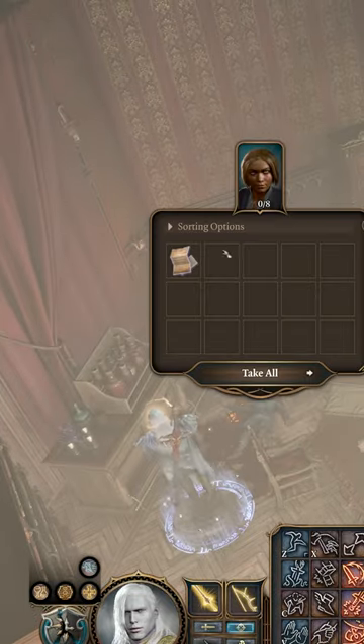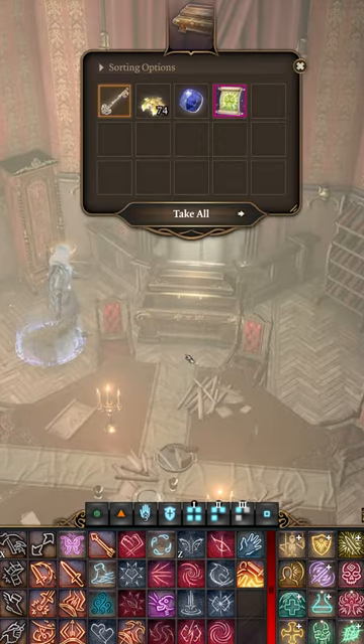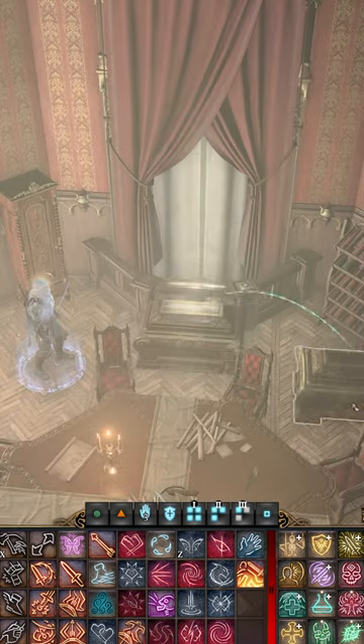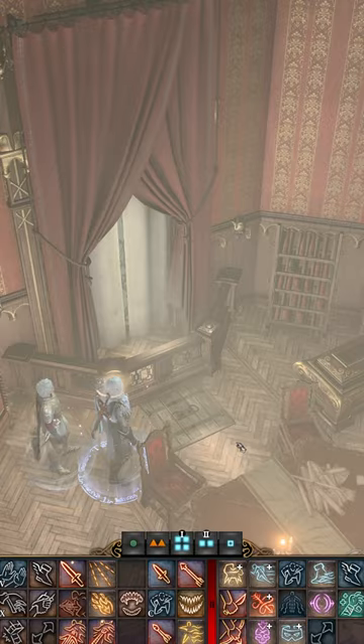Hidden within Cazador's palace is a secret room. This room has yet another hidden trap door covered by a treasure chest. Move the chest aside and there'll be a hatch that you can lockpick.